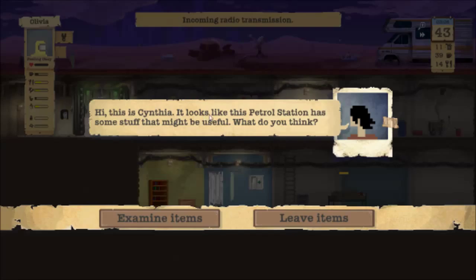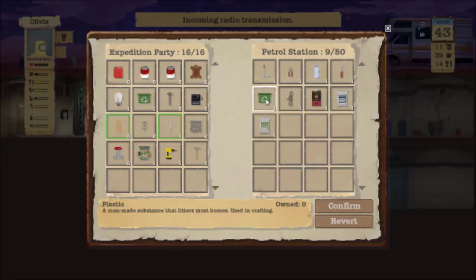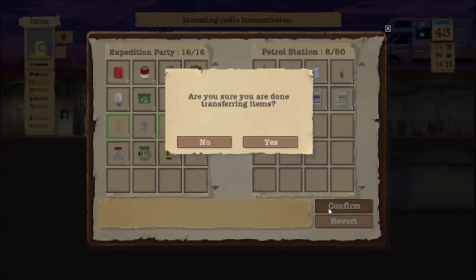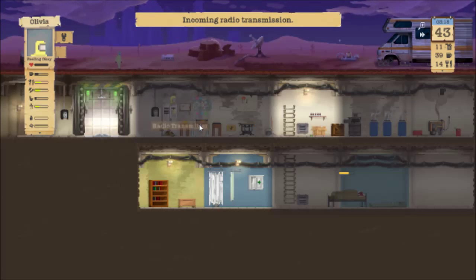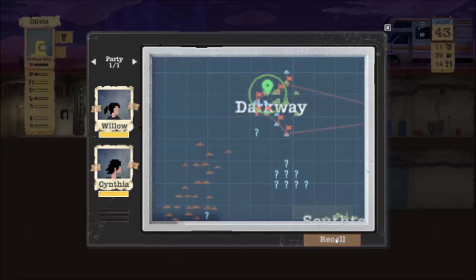Let's see what's at the petrol station - some stuff that might be useful. We take what we can. Not sure if we need the light bulbs but we'll grab them anyway. View the map to see where they're at - okay, they're there. We're gonna go ahead and recall them because they're full and I don't want to lose things that might be important.